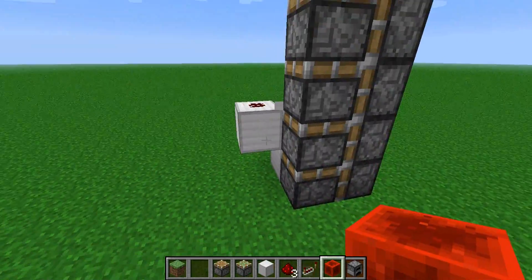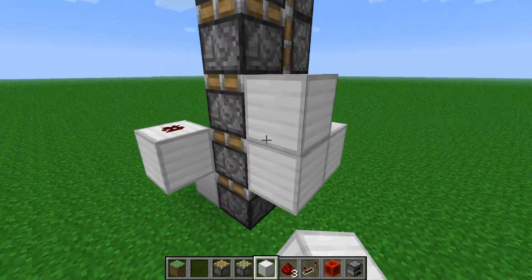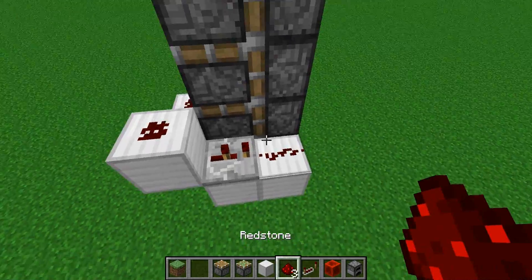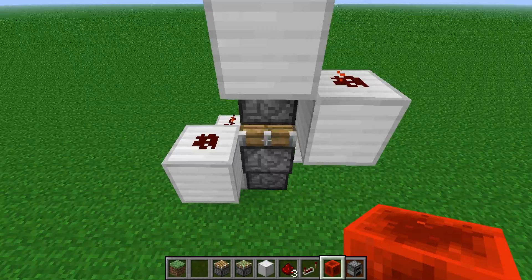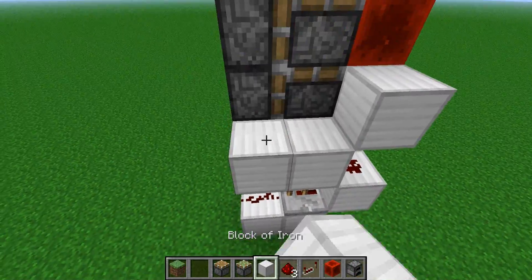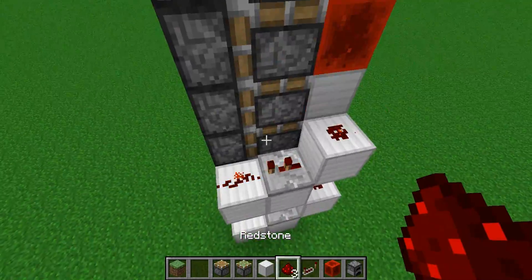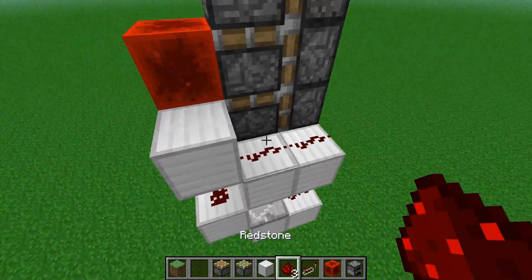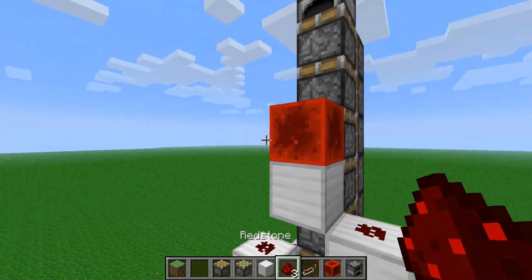Then you basically just do the same thing symmetrically opposite — so it's one level higher, but it's doing the same thing. Repeater set to two ticks, and now it should rise up one level more. So that's basically the long and short of it. The next tile you just place one higher than it was before, and the same on the other side. It's very resource-friendly — it only takes about eight blocks per rise, and it's quite fast as well.